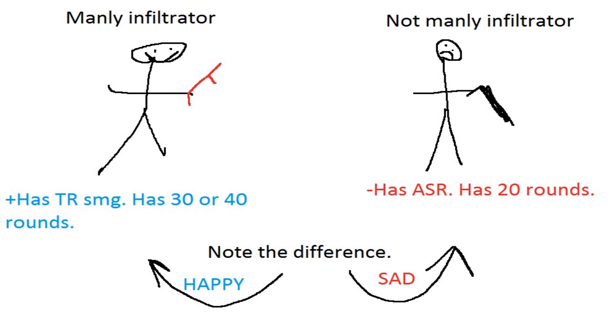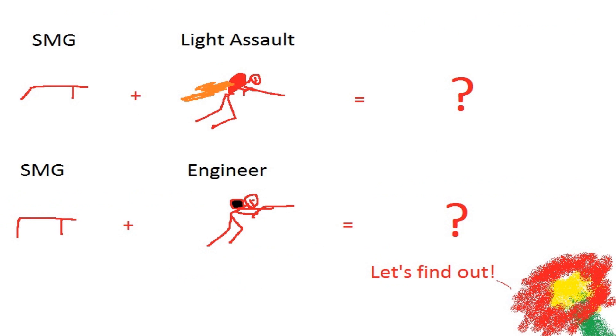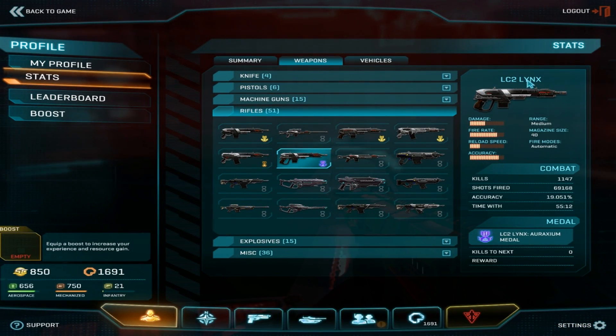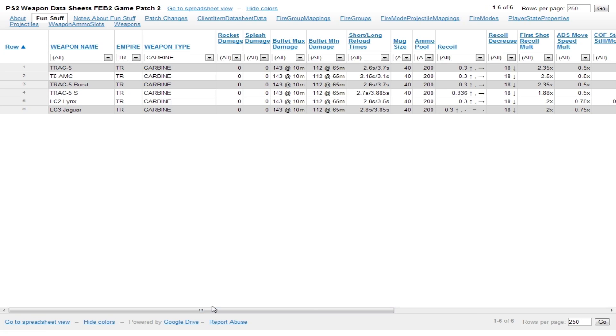That's where the SMGs are actually strong — for Infiltrators in comparison to other equipment. However, this becomes a totally different story when you give the SMGs to other classes. If you're not an Infiltrator, the SMG might not be so good an investment. Let's start by comparing them to close quarters carbines for Light Assaults and Engineers. We'll begin with the TR Lynx. The Lynx does 143 damage at 800 rounds per minute, totaling out to 1,906 DPS — that's more DPS than the TR SMG, in fact more than all three of the SMGs.